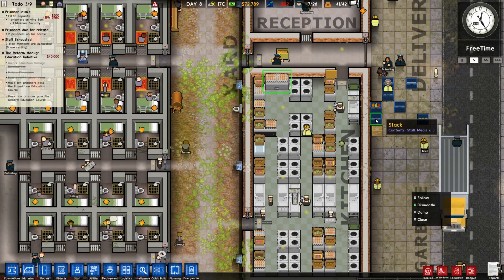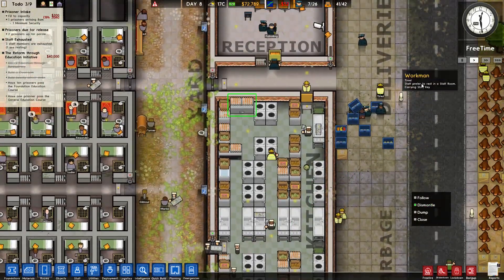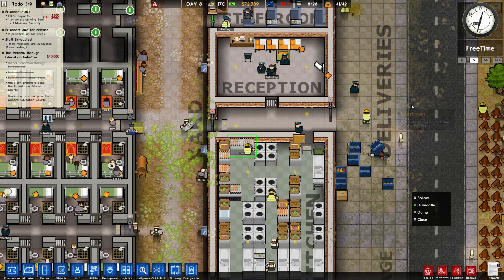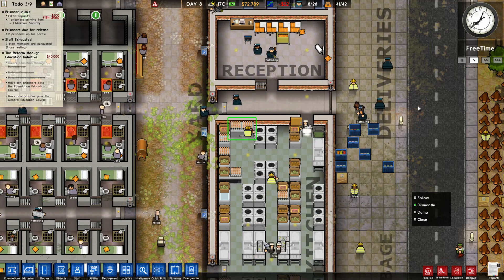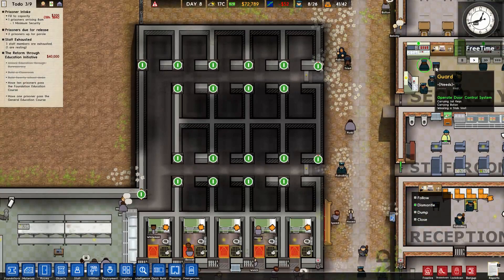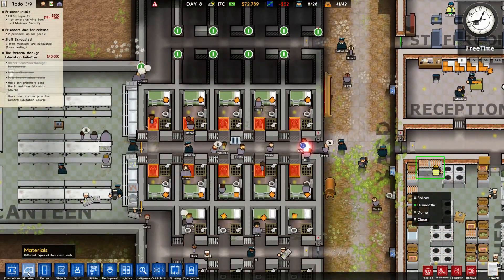Sniffy Woofums has found poison in the staff meals. See, this is why we have the outside dog checking everything, sniffing everything that might be coming inside. All right, we've got things set up.